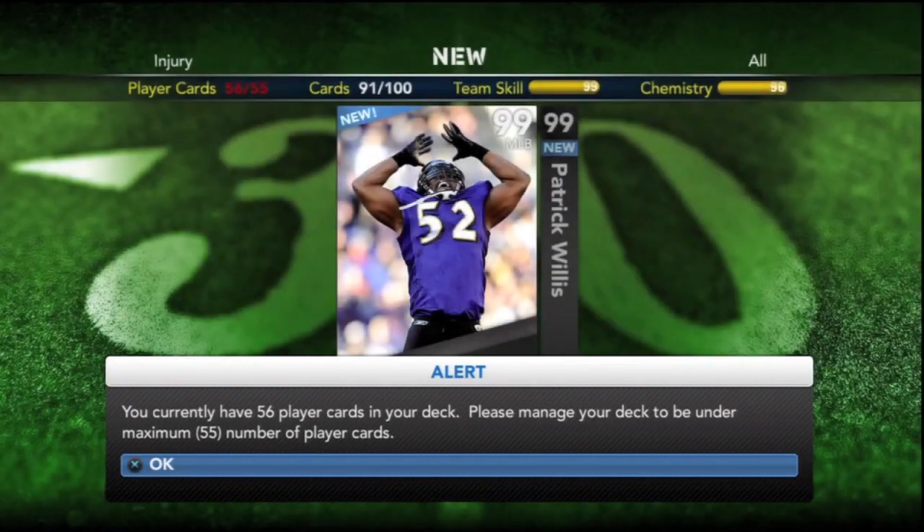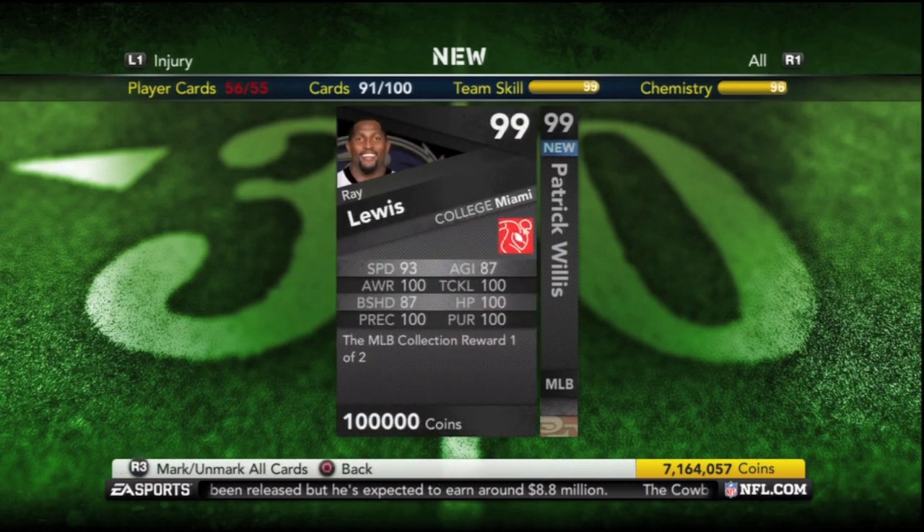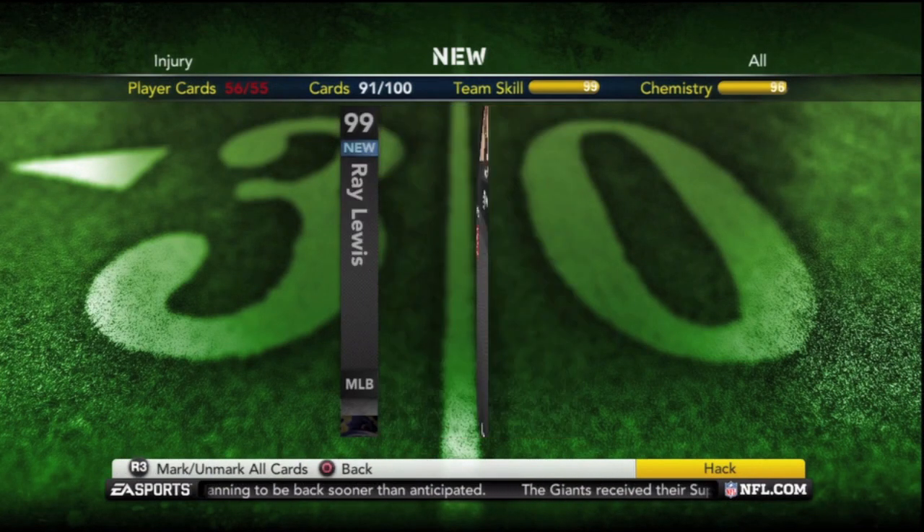So the reward cards are Ray Lewis and Patrick Willis. It's nice to see a nice Ray Lewis card — he's been a beastly player for a long time. But he is not nearly as good stat-wise as this Patrick Willis. Not saying that's a bad card — I run a ton of two middle linebacker setups, so they're both out there.